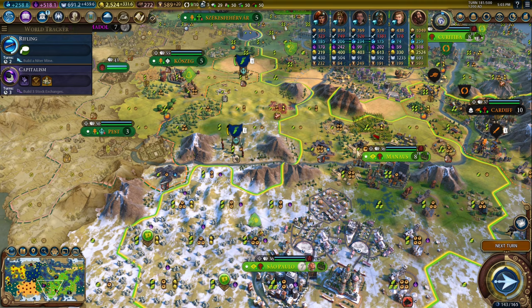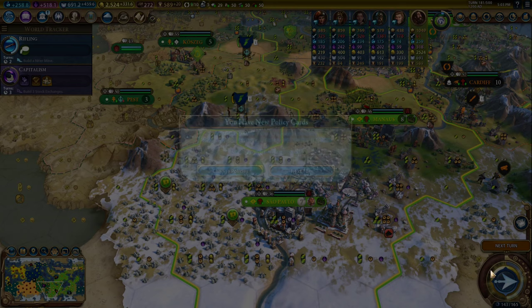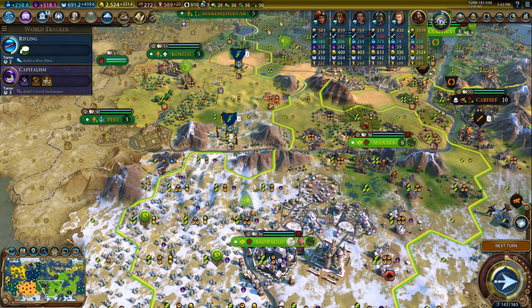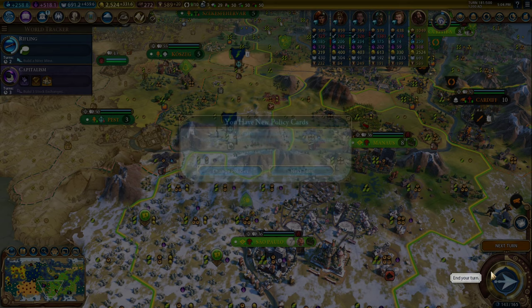And then this one, and then maybe this one, although I'm going to need to buy those tiles for that. Actually, that can't be a national park — wait, it can be a national park out of Manaus. Your city has to own all the tiles. Looking at Sao Paulo: 1, 2, 3, 4. But if we come over from Manaus: 1, 2, 3 — so it could be a national park out of Manaus. Let's go next turn.